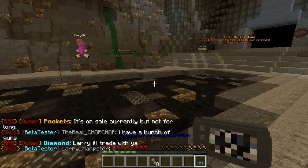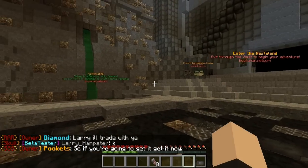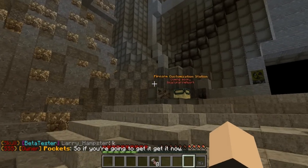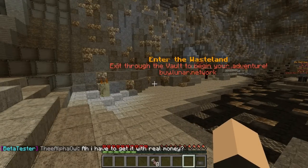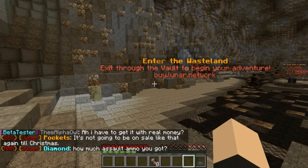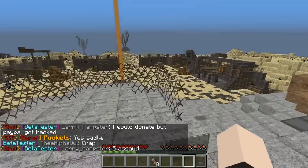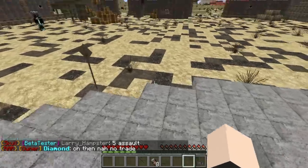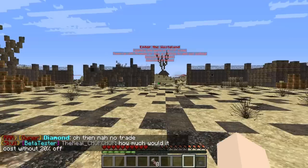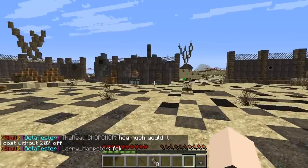And every day that you log in, you get random loot you can claim. There's a button you can use for that. You can also customize your firearm, which seems like it's coming soon. To enter the vault or the wasteland, you exit through the vault to begin your adventures. This is a partner server, so the IP is in the description below. Once you log in, you need to go to the vault portal, because you might be confused seeing the little hub first.